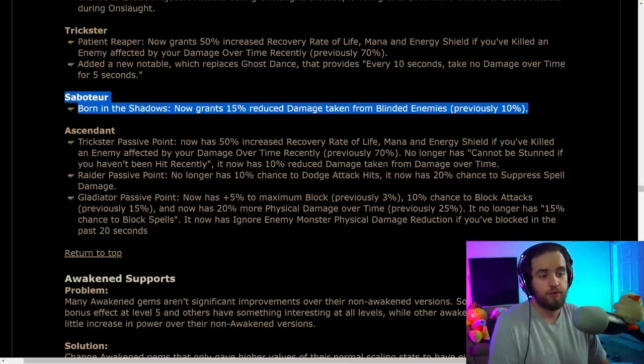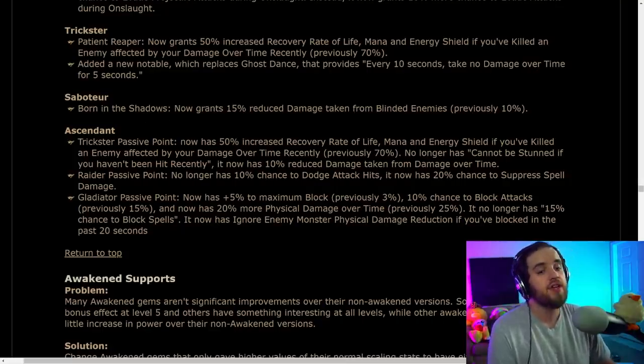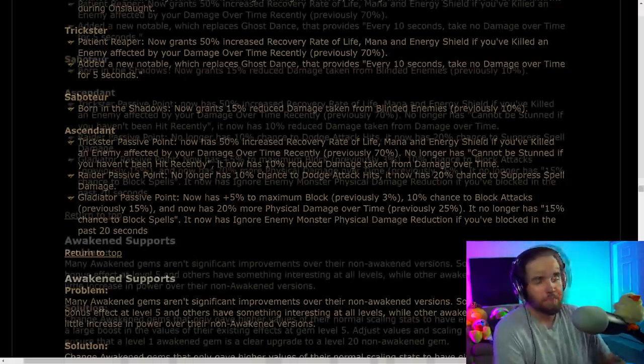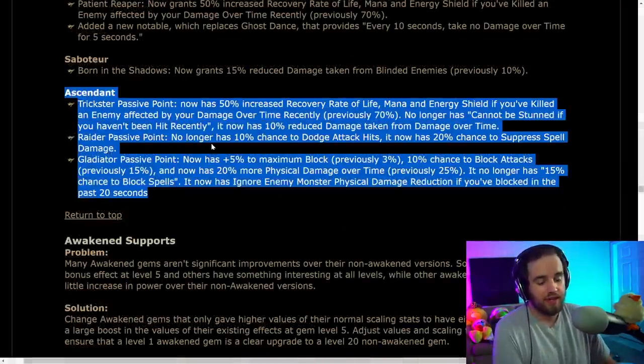However, the Saboteur is gaining 5% damage reduction from Born in the Shadows — that is pretty big. The Seismic Trap build is looking pretty good. And the Ascendant is getting changes to reflect the ascendancy changes above.